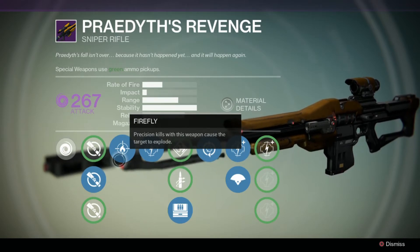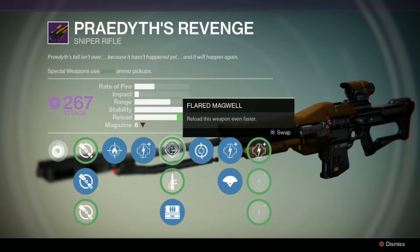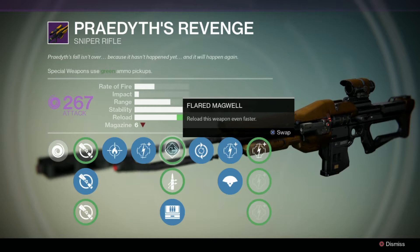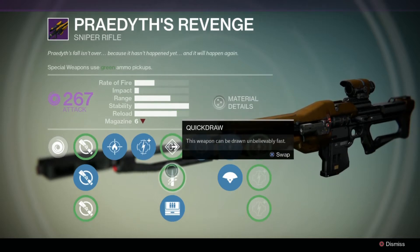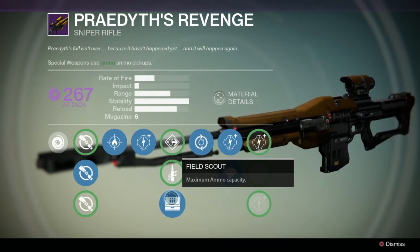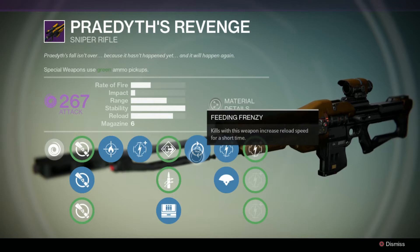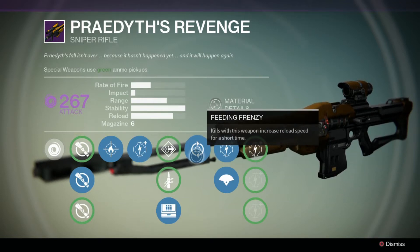We have a damage upgrade in the second tier, then Flared Magwell — reload this weapon even faster — Quick Draw — this weapon can be drawn unbelievably fast — and Field Scout, which increases maximum ammo capacity.